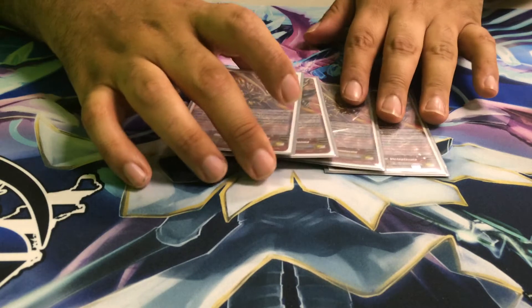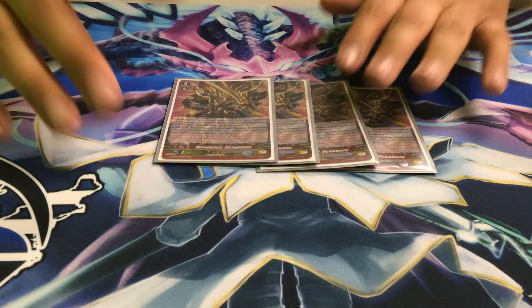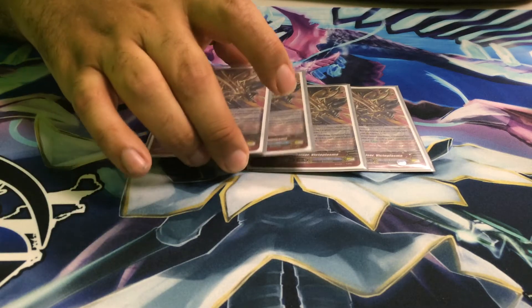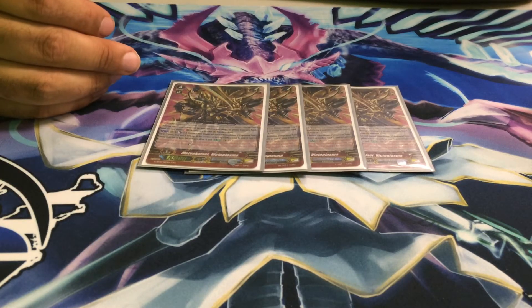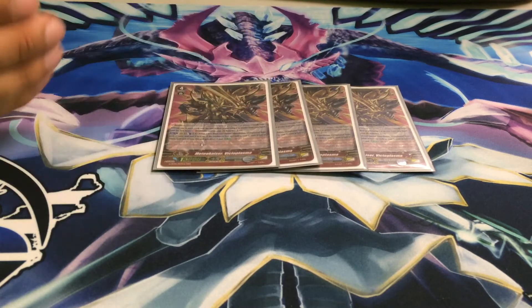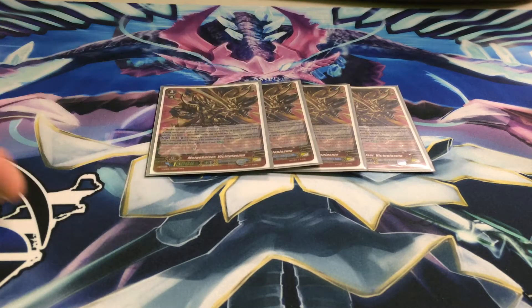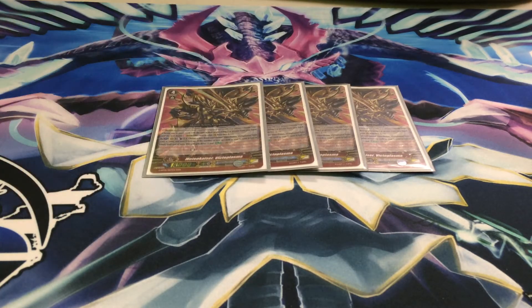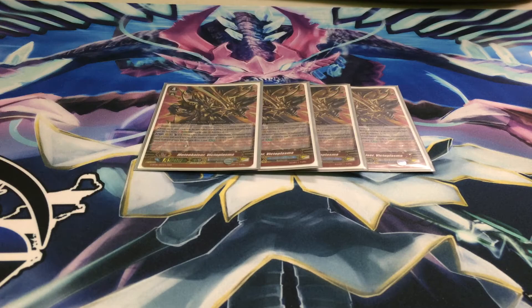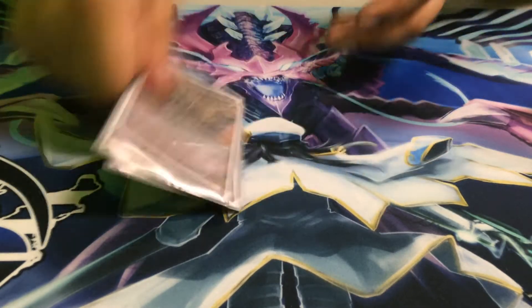Next up we have the main attacker of the deck, the main endgame — Meteor Kaiser Victo Plasma — where you Counter Blast 2, unflip him from the G-Zone, and then after you attack you discard 2 cards, it loses Twin Drive, and you stand him back up. It makes for stupid plays — you can use the Counter Blast for Victor and then use it for Sonata.